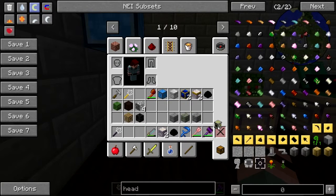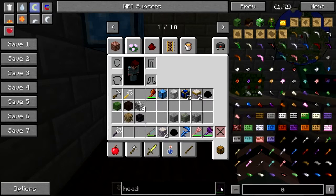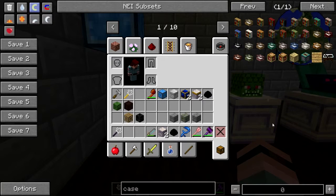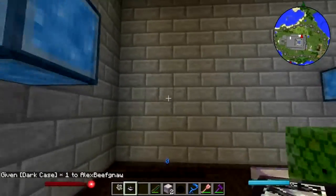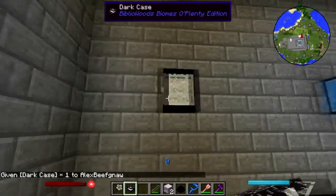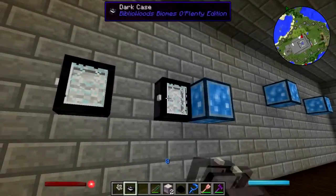All right, so for all these items that are not placeable, we need some display cases. Why don't I use item frames? Because item frames count as entities and I don't want that. Get that out of here. I'll just put a few up in here.